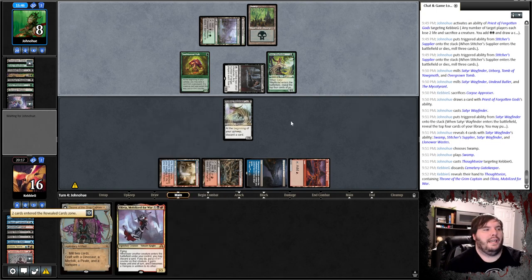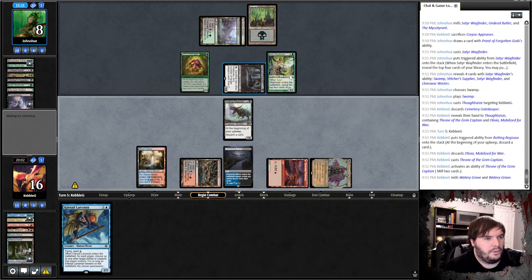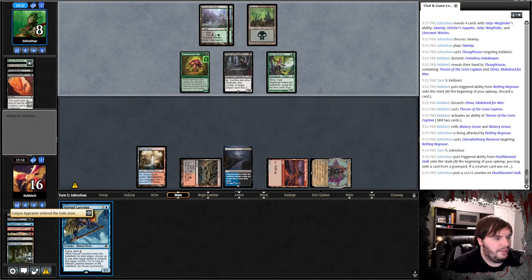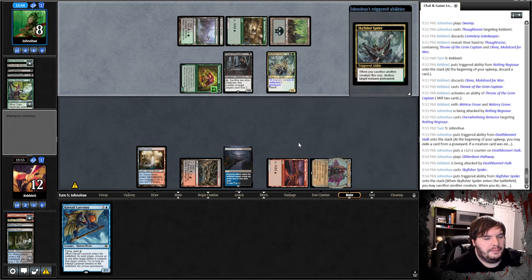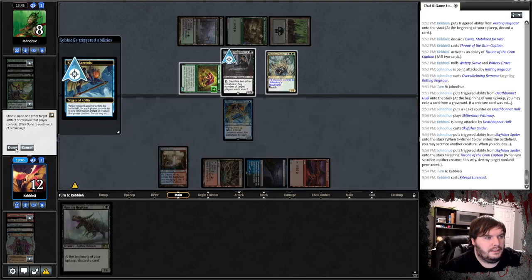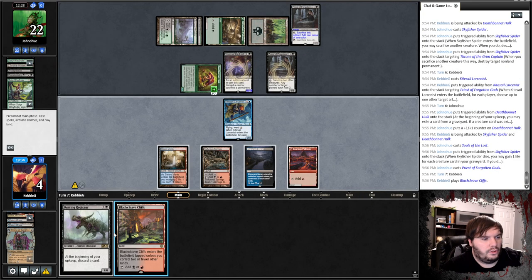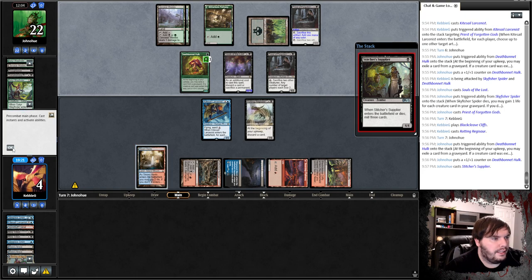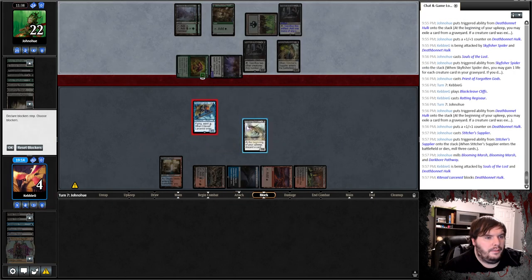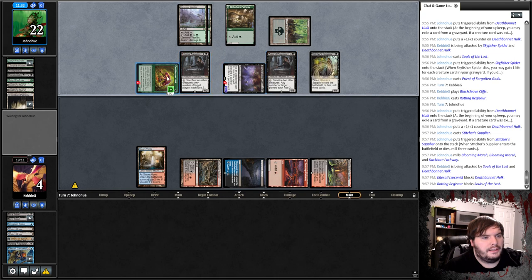Thoughtseize takes my Throne — that hurt, I was hoping to assemble exodia. Takes the Gatekeeper. Get rid of Olivia, play the Throne, mill. Go to combat — I have to hit. Smack, kills my dude. Hulk — I don't have a dino in the yard. Pathway on green hits me, take it. Spider, sack the Wayfinder. Play the Larcenist, eat the Priest, say go. Eats my Cemetery Gatekeeper, hits me for eight, take it. Play the Soul of the Lost, Priest passes. Draw land, play dino — eats my Olivia. Down to merfolk slash pirate. Go to combat, attacks — we don't have a choice. He wins by double sacking Priest.